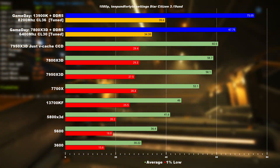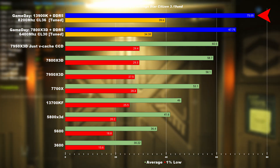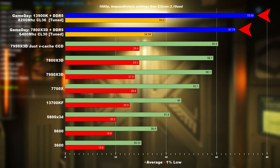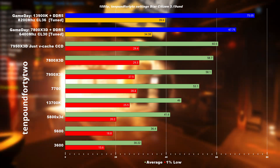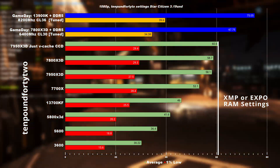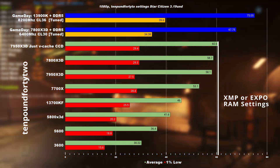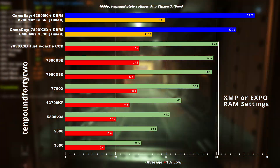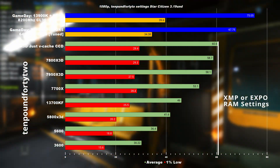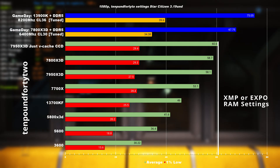These are the results of the tuned 13900K with 8200MHz memory speed, up against my own 7800X3D that has also tuned memory of 6400MHz. These results are also compared against stock systems that are not tuned and are just running XMP or XBO for the full specs. Each of the results did exactly the same level run, doing 5 runs, and these are the average results.